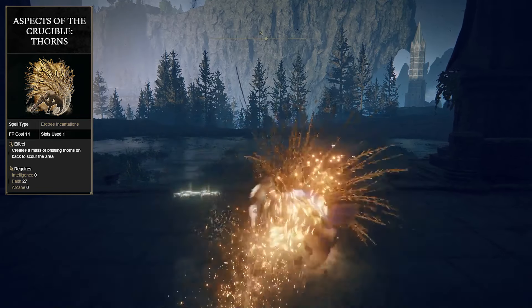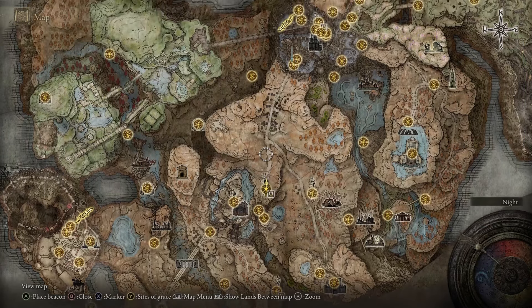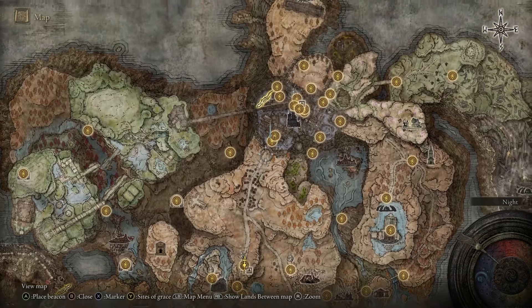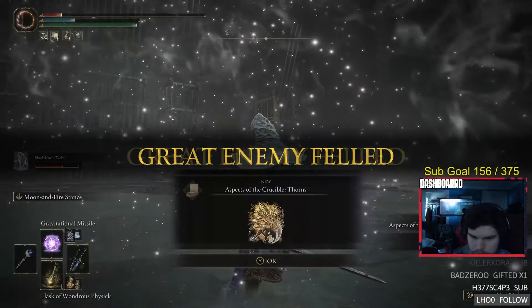Up next, we have Aspects of the Crucible Thorns. This can be found in the main plots of the Shadow Keep. From the High Road Cross Grace, just take the path all the way until you reach the main lift entrance of the keep. From here, you have to fight the Golden Hippo once you enter the keep, which will drop this incantation.